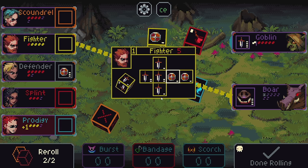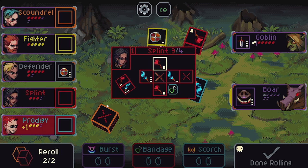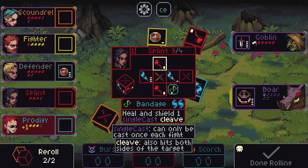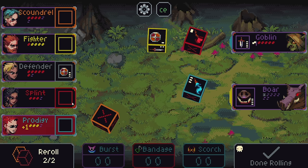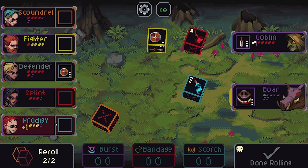The Fighter is honestly not too bad starting out — lots of damaging options, some shielding options, no empty parts of their die at all. They'll guaranteed do something. Defender is much more on the shielding side. Splint is kind of a healer — has two single use healing abilities, two single use mana regaining abilities, and also this spell, that's where Bandage is coming from. And the Prodigy is basically built to get you a lot of MP that you can then cast damaging spells with.